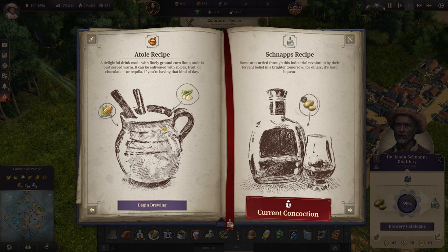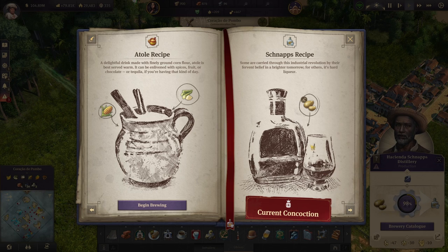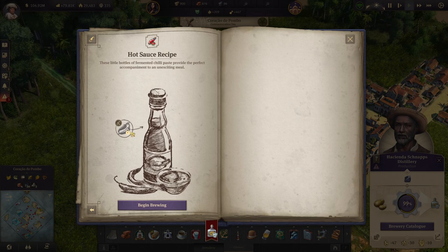The atolli recipe takes one minute to produce and just needs sugarcane and corn. Schnapps is a little different from its old world counterpart in that it produces in one minute instead of 30 seconds — so it is less efficient — but it only needs about half a potato farm, meaning one potato farm can support two distilleries in the new world. The hot sauce recipe uses spices, which take two minutes to produce, but the hot sauce factory itself produces in one minute, so one spice farm can support two hot sauce factories.